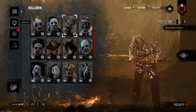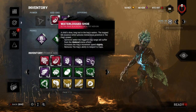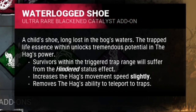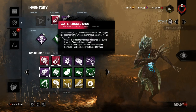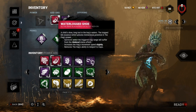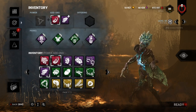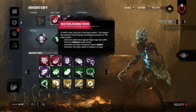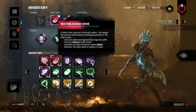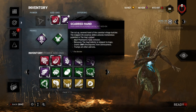The last thing that I think is interesting is probably Waterlogged Shoe mixed with Scarred Hand. Waterlogged Shoe is an add-on that makes it so you can't teleport to your traps, however when they go through your traps they get slowed slightly, but also your movement speed gets increased slightly. This is really interesting because it increases your movement speed from 4.4 to 4.5, which is a really weird number that no killer ever gets. Most killers are either 4.4 or 4.6, so it puts her right in between. I'm not really sure why this doesn't just make her 4.6.